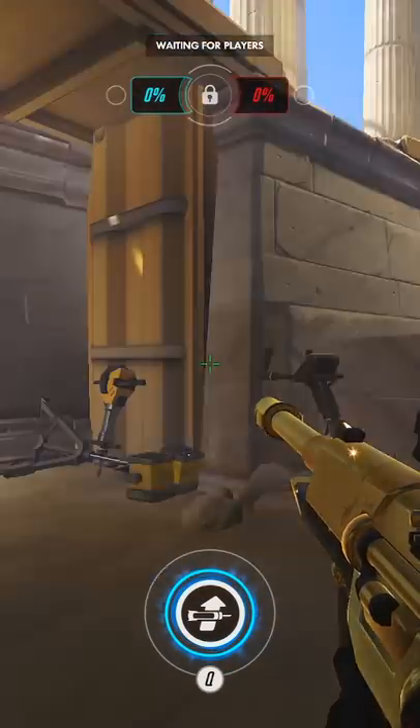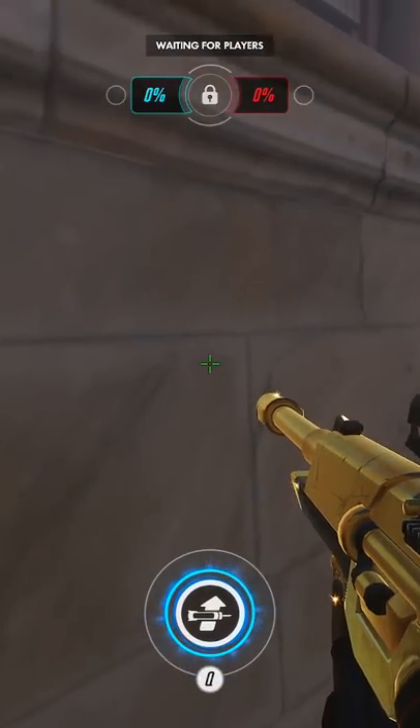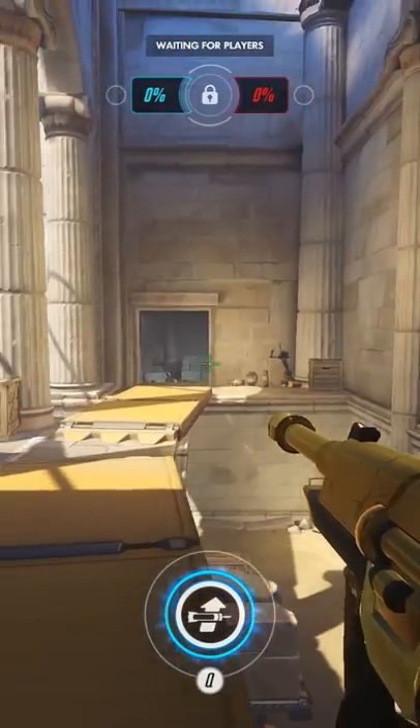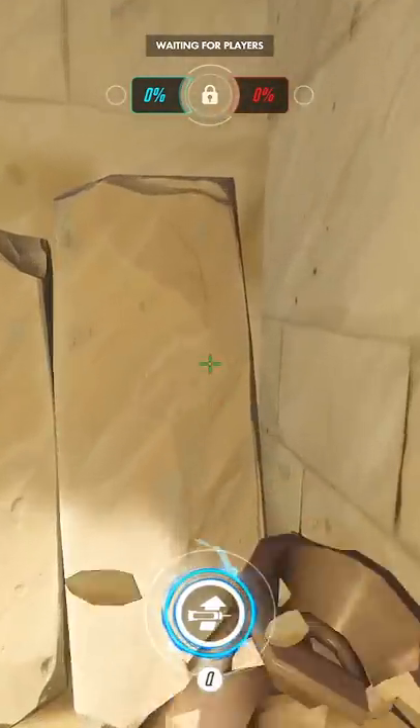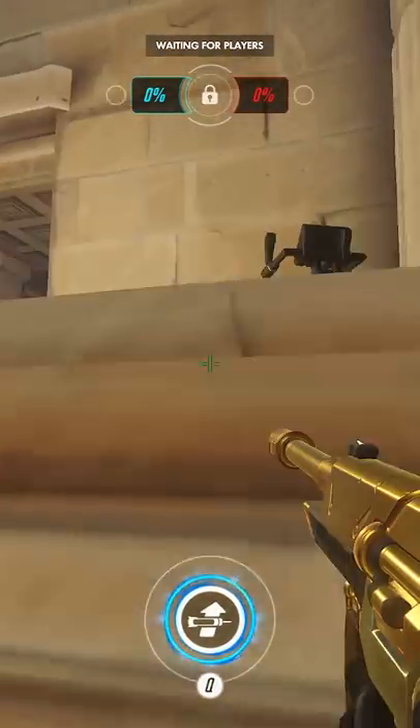For the third spot we go back to Eios, this time on ruins. Simply jump on these construction lights, then crouch jump up top. This time no one can ruin your fun and break them, so you can do this all game. It doesn't work on the other side, so the jump spot side has a small advantage.